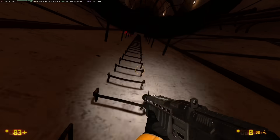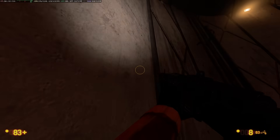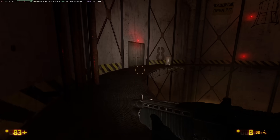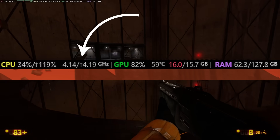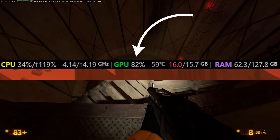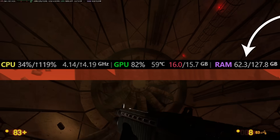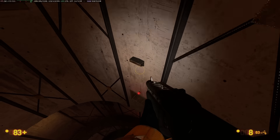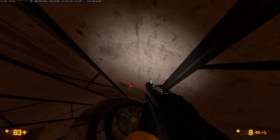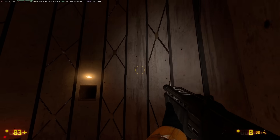But this new monitor isn't just for FPS. It now also tracks key system metrics, letting you know if you have performance bottlenecks. You can see your CPU usage, CPU clock speed, GPU usage, GPU temperature, GPU memory, and system RAM usage by the game and other processes. These metrics will help you diagnose issues like a maxed-out CPU limiting your GPU performance, or full VRAM causing stuttering.